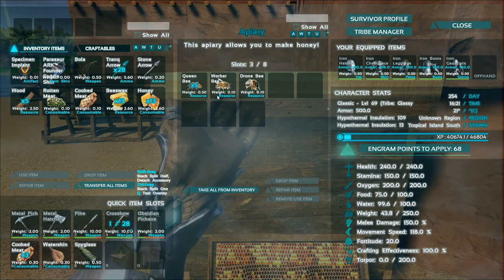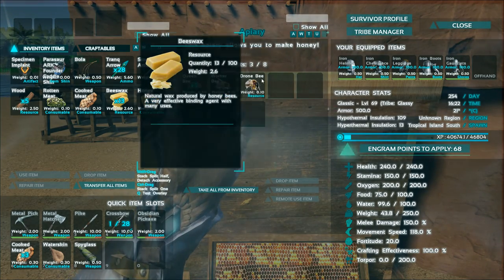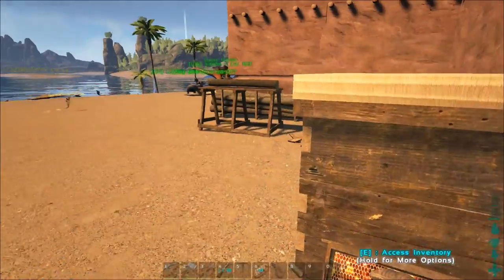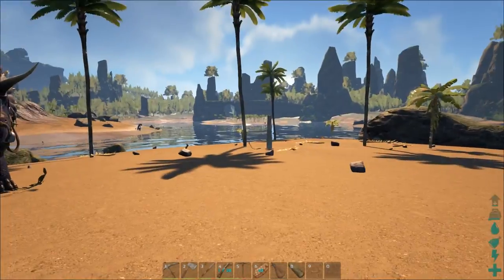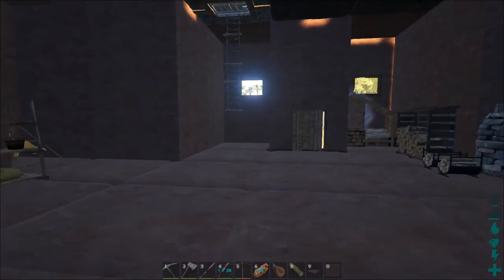All you do is take your queen bee and your drone bee and drop them right in there, and then over a period of time — it does take quite a while — you will get yourself some honey and beeswax. These are definitely used in a lot of recipes for Primitive Plus. First, I'm going to show you how to make leather.